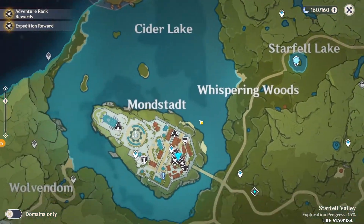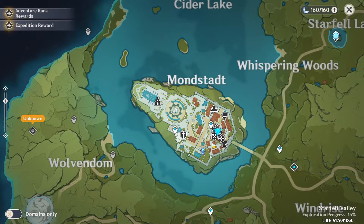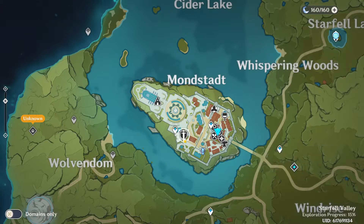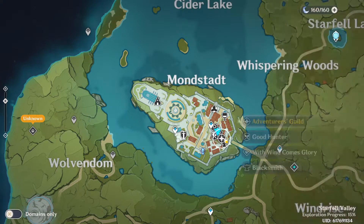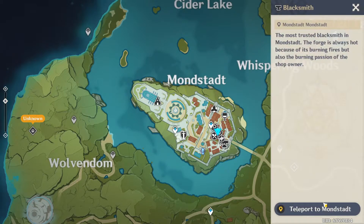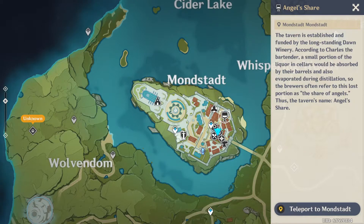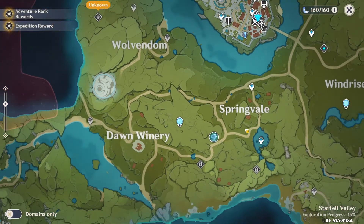Next, if we zoom in a bit more, we can look here. In all the cities you'll be able to see all these icons. This one would be the Cathedral, this one would be the Knights of Favonius. You could just click on them to see what they are. This is the Good Hunter, which is the food place. There's the Adventurers' Guild, which is the adventure place. Then you have the Blacksmith where you can get your weapons and enhancement ores. You have the Coordinator, though you might need more reputation to go there. And you have the tavern, as well as the Alchemy Station.